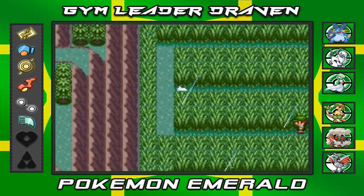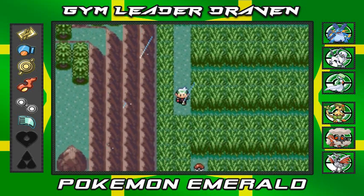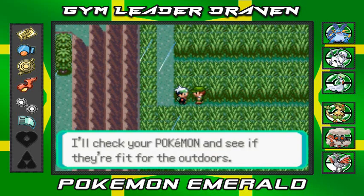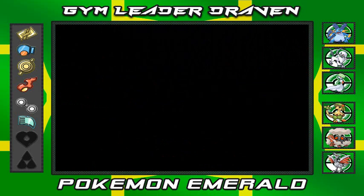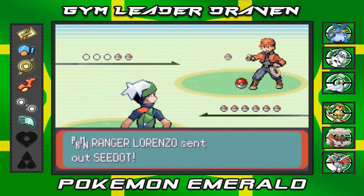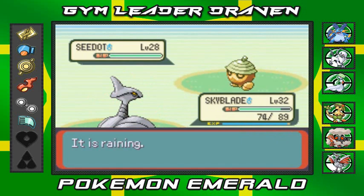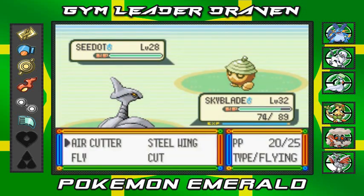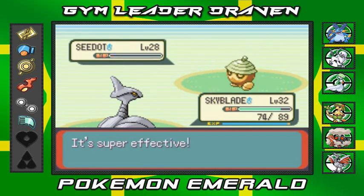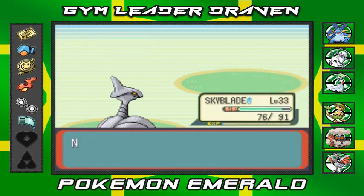There's another Pokemon trainer - a Picnicker who wants to check if our Pokemon are fit for the outdoors. Another trainer questioning my fitness, what the heck! Lorenzo is coming out with his Seedot. Let's go with Skarmory to make up some ground - Air Cutter attack, eat it! Skarmory grows to level 33!